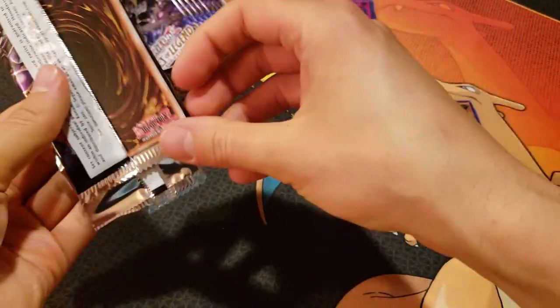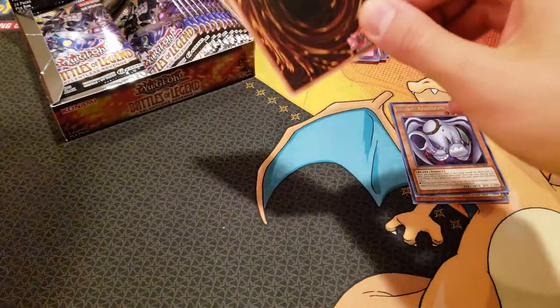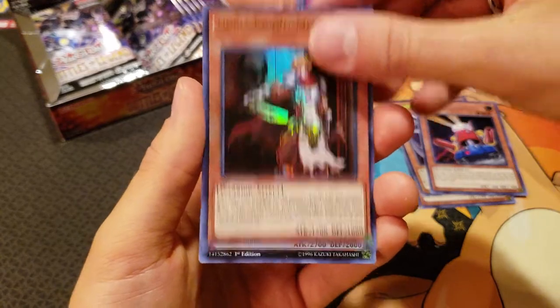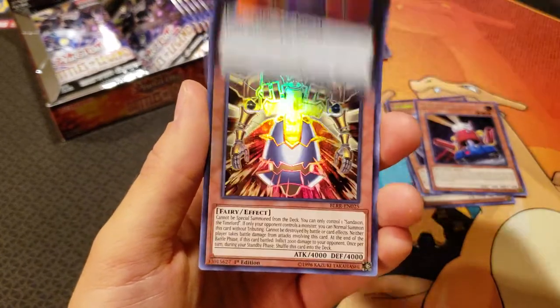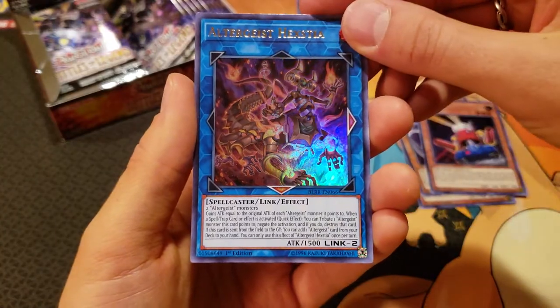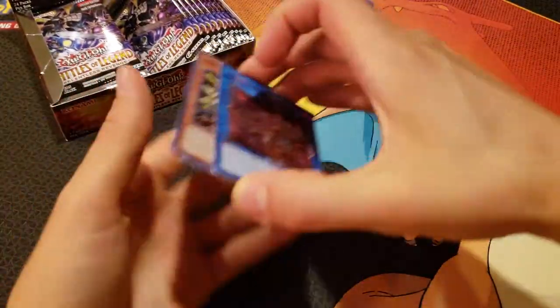I love these sets — these legend sets, the Dragons Unleashed and all that. They just have a lot of cool cards. I want more Time Lords. A secret Card Trooper, a Noble Knight Medrat, a Narito the Moral Leader, a Sandion the Time Lord, and an Altergeist Hextia. Very cool.